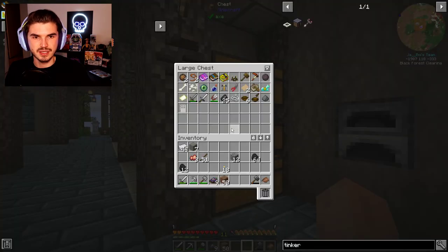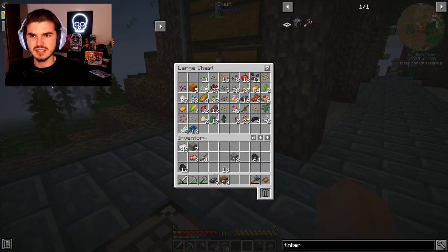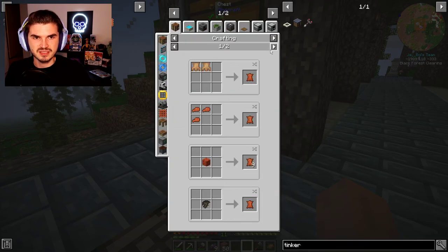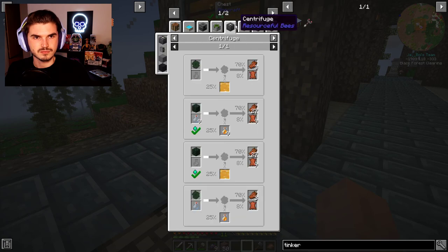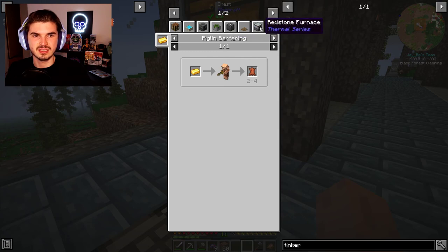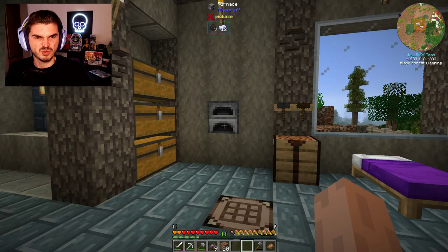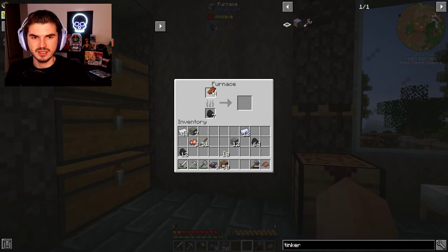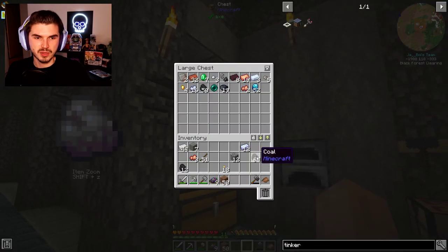Do we have any leather left over? I honestly don't think we do — we might have to go out and get some. It's not like we could craft it up from strips. Actually, you can with rotten flesh in a redstone furnace, but it has to be a redstone furnace. So even though we have some here, it won't work in a normal furnace — it won't even let us smelt them, or it will but it won't do anything. So it has to be a redstone furnace. Bit of a bummer, but it's okay.